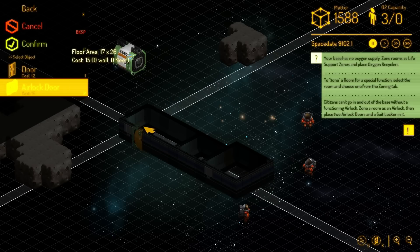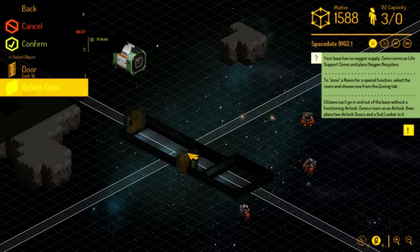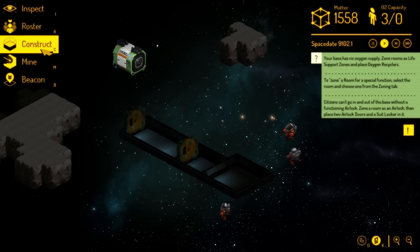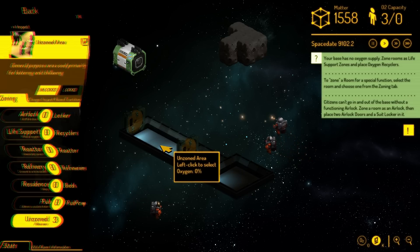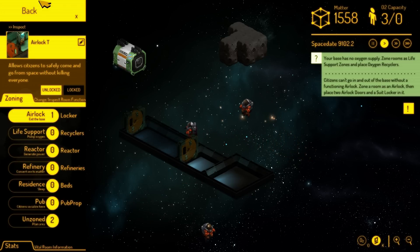Early access. We're gonna hit K — maybe that'll make it easier. There we go, much easier. So, build some doors there. The way we make this as an airlock is — as you see, it is an unzoned area. We click that, change it to airlock, and that'll be an airlock.